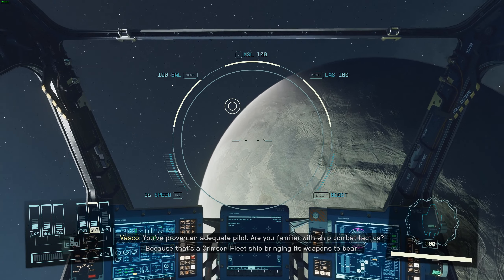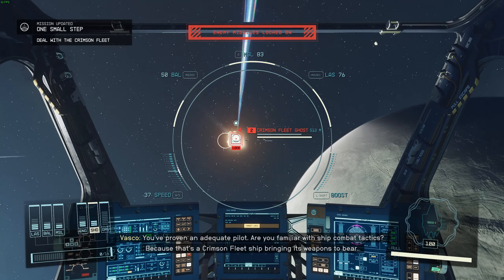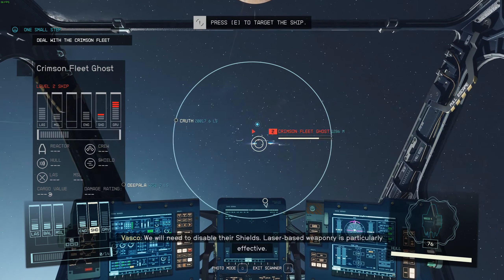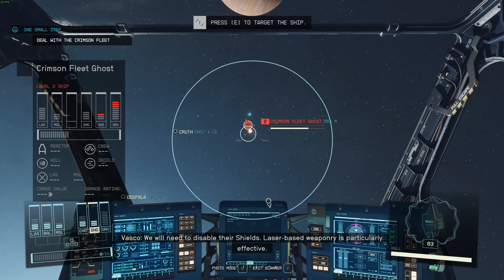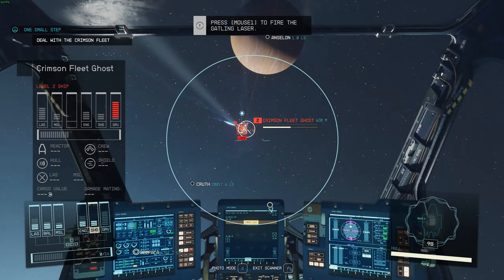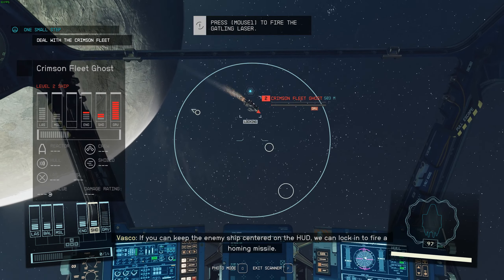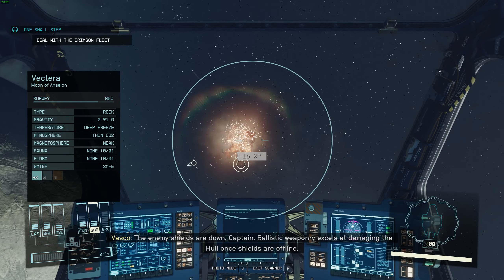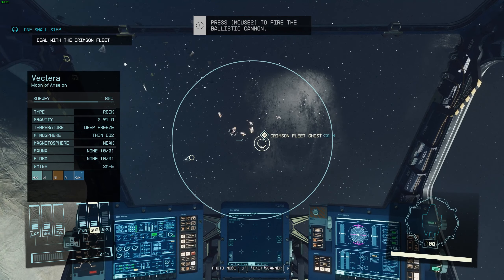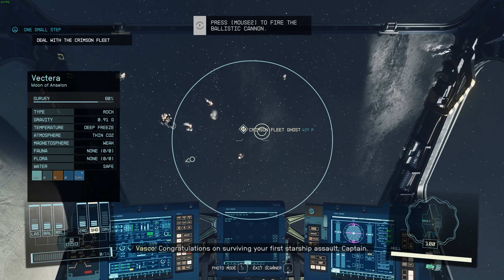You've proven an adequate pilot. Are you familiar with ship combat tactics? Because that's a Crimson Fleet ship burning its weapons to bear. We will need to disable their shields — laser-based weaponry is particularly effective. If you can keep the enemy ship centered on the HUD, we can lock in to fire a homing missile. The enemy shields are down, Captain. The listed weaponry excels at damaging the hull once shields are offline.